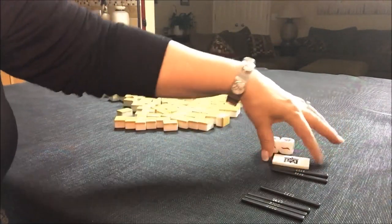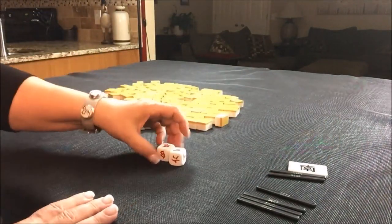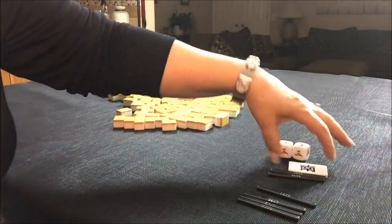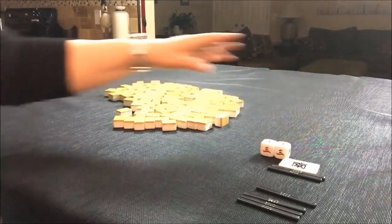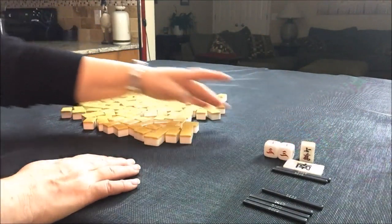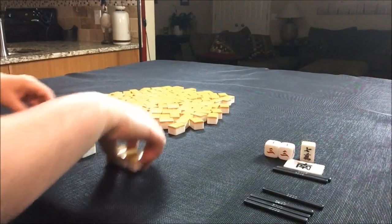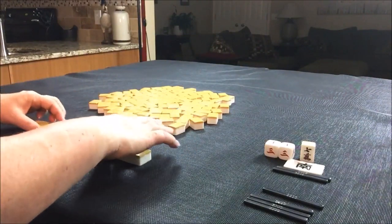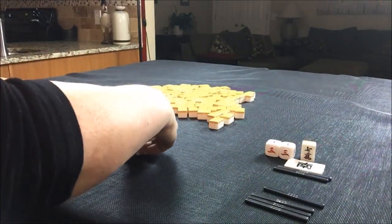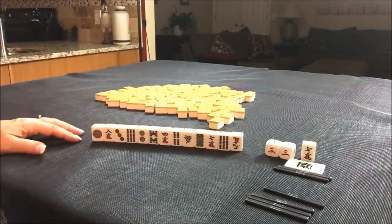Next random pull. We're on South Round. This time we're going to be in seat seven. Seat seven is West. So we're going to be in West seat, South Round. Let's draw Dora — eight crack is Dora. We are non-dealer, so we get 13 tiles for non-dealer.